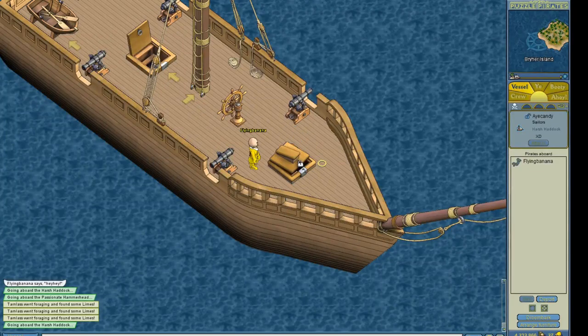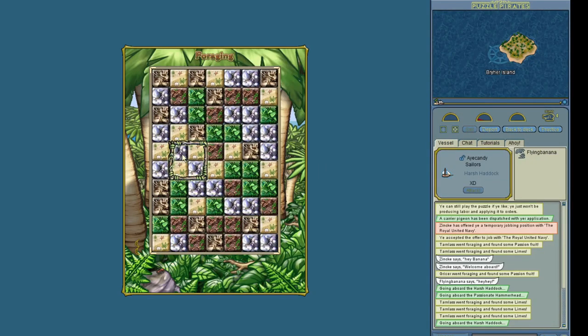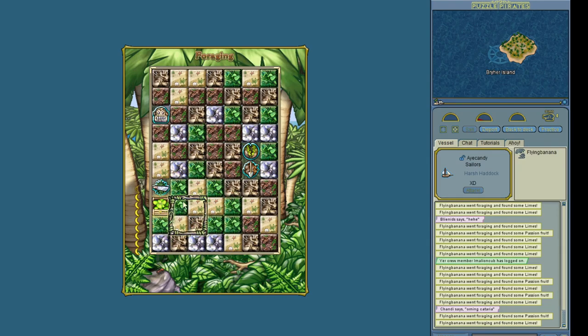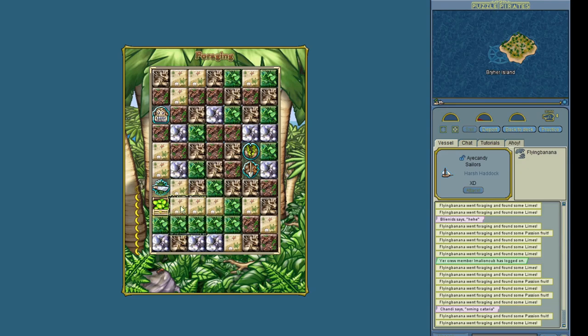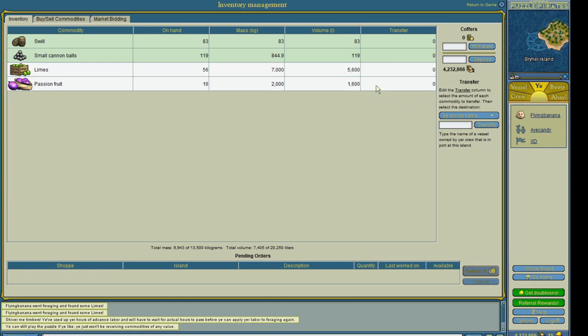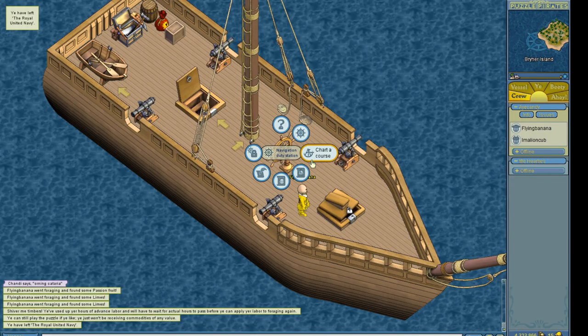I have my sloop and now it's time to forage. The entire premise is that on a deserted island, you search for goods, play the foraging puzzle game, and then the foraged goods are shipped to where they're needed. I've managed to forage 56 limes and 16 passion fruit. Let's get these goods shipped.